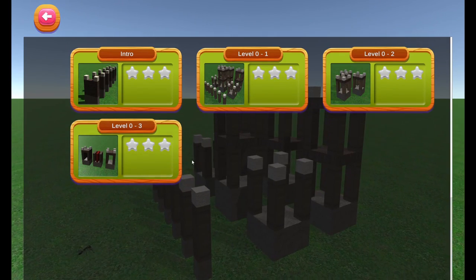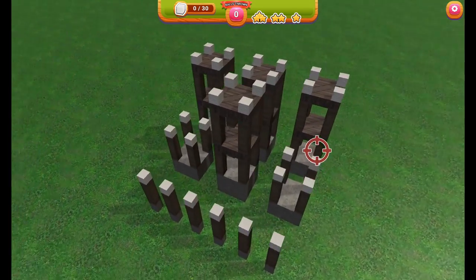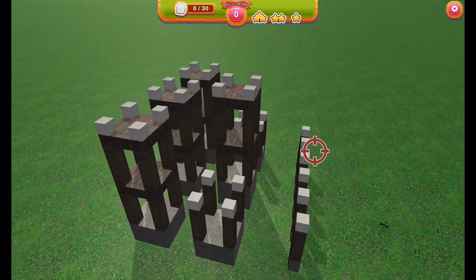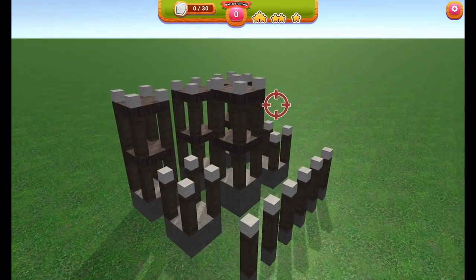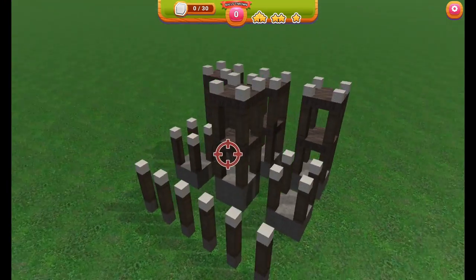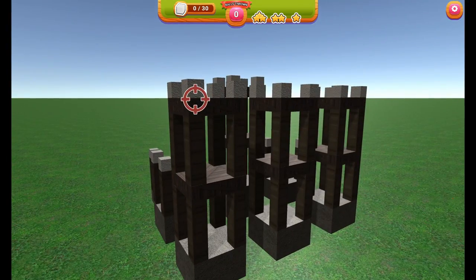Camera movement — we've enabled a couple of things here. Right now I'm using the side keys to move — you can probably hear it on my clicky keyboard. We had a request, and I think this makes a lot of sense, to be able to use the right mouse button in order to click and drag to move the scene around. So that's what I'm doing right here — a little bit more fluid. You don't need to use the keyboard for it. Then you can take your shot.